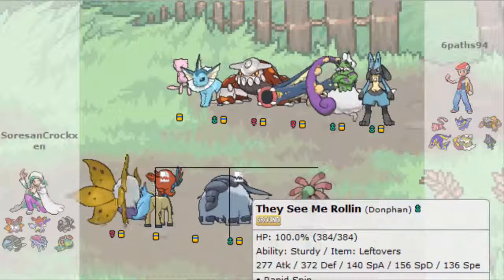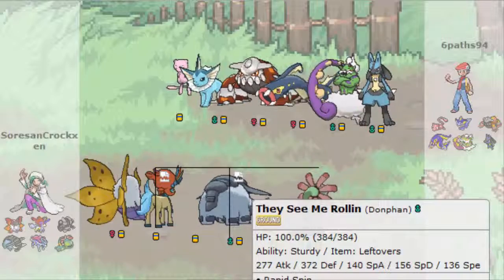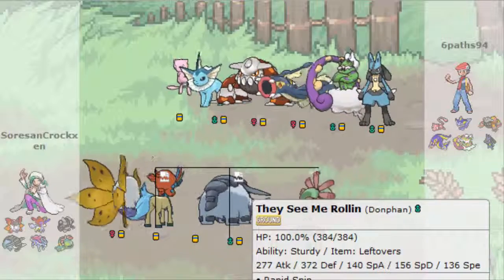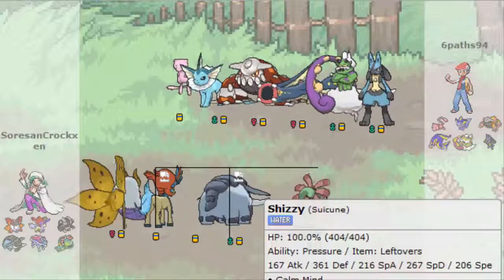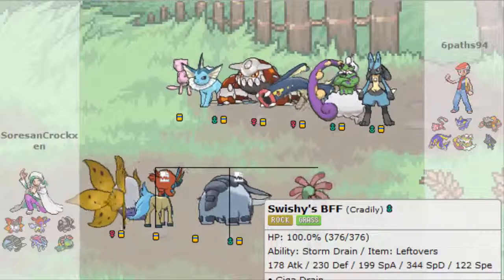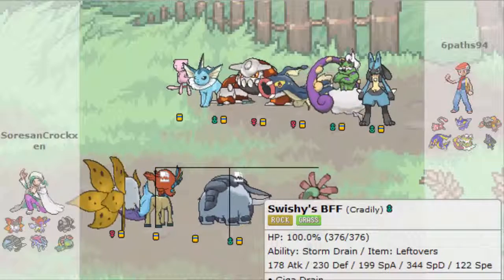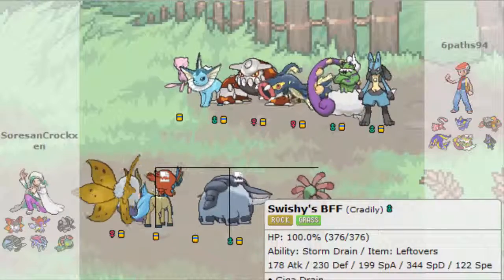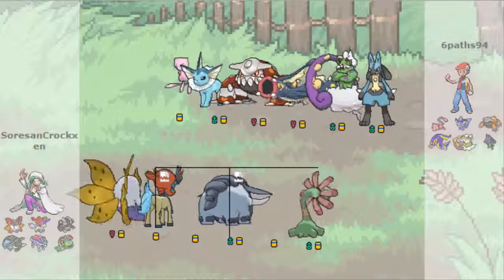My Stealth Rock remover is Donphan - Rapid Spin, Ice Shard, Knock Off, Roar, in case I get a chance to start running through some Pokémon. Sheezy the Suicune with the standard Croxxon set, my favorite. And then Swishy's BFF, Cradily - Giga Drain, Recover, Toxic, Infestation. This thing is supposed to trap the Vaporeon and wear it down slowly but surely. I'm going to let them know we can start and go from there.